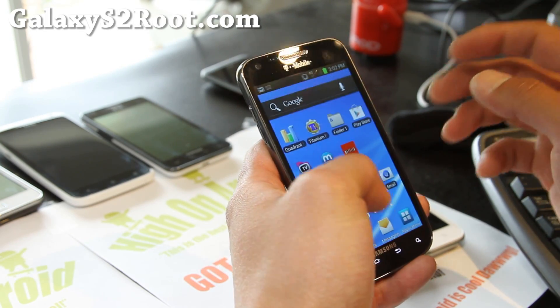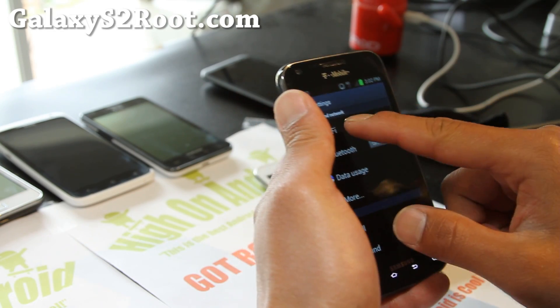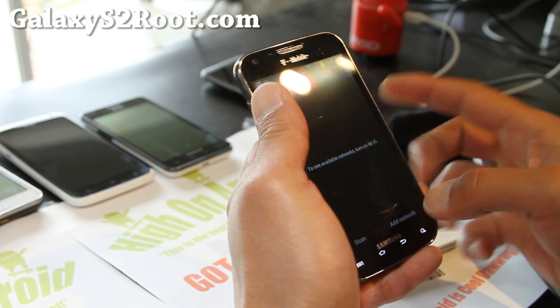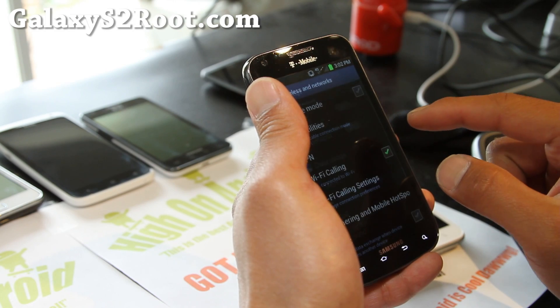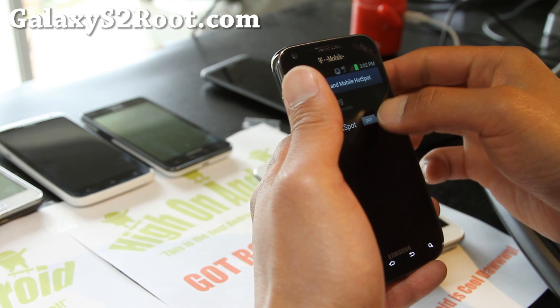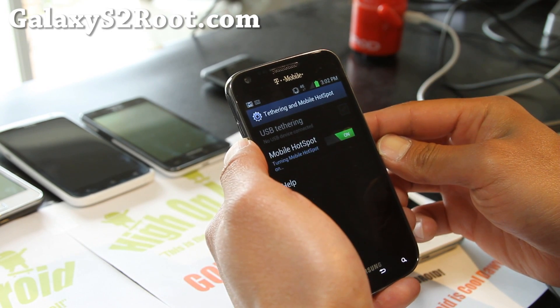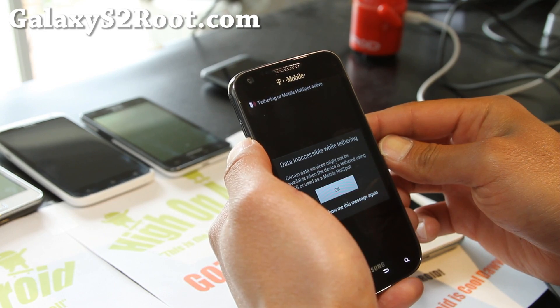But I'll show you what happens before I do that. Go to Settings, Wi-Fi, then go to Tethering and Mobile Hotspot. If you turn it on, you'll see that it's active.